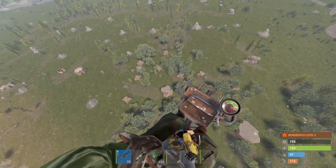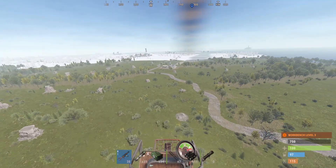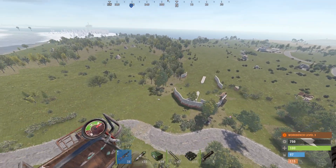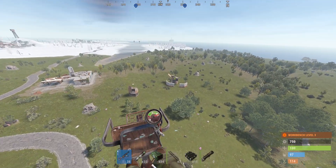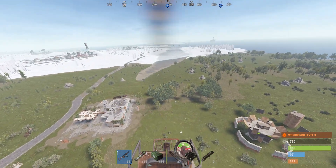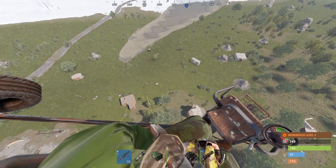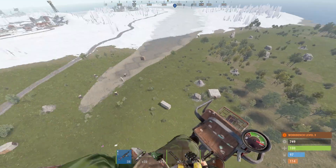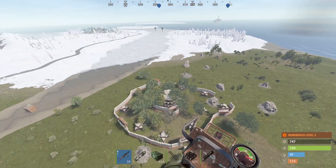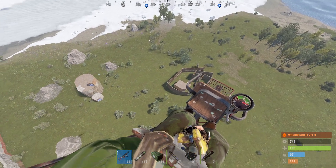Also here we can see all of our bases looking very chilled. One thing I'm wondering is when I fly at a high speed and big bases are loading, sometimes I can see the boxes in them. If other people can also see our boxes - or maybe it's only for the big bases that take up so much space for loading that you can kind of see inside sometimes.